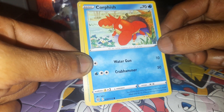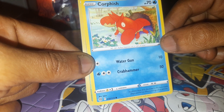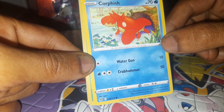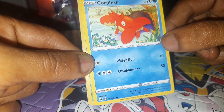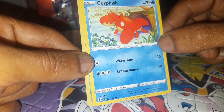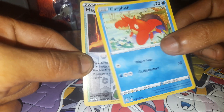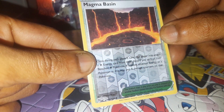Corpish, being a Water type Pokemon having 70 health points, with moves of Water Gun and Crab Hammer, 32 out of 172, with a dex entry of 341, being a Ruffian Pokemon. No matter how dirty the water is in the river, it will adapt and thrive. It has a strong will to survive.